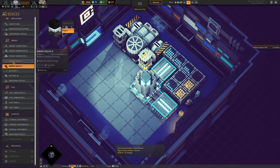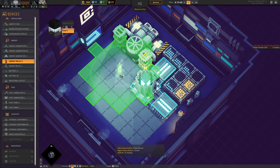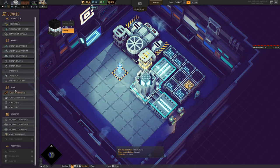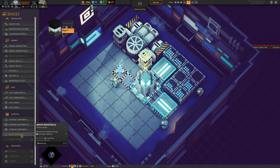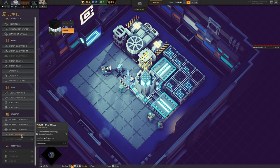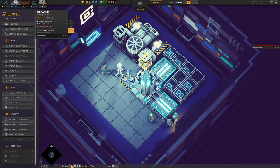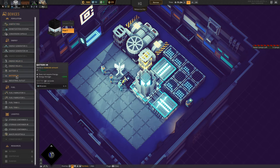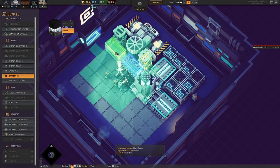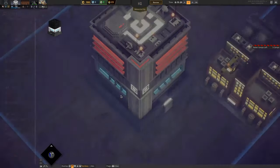We don't really need a large energy relay because we're not really relaying a lot of energy. Let's do this and then an industrial outlet, and then let's get two batteries. And then we are good on energy, I think.